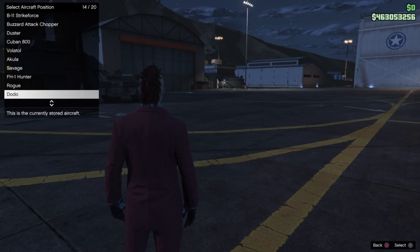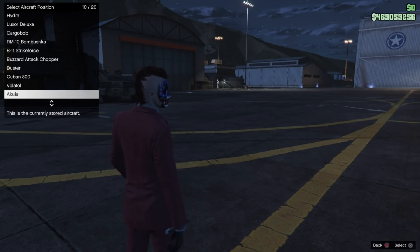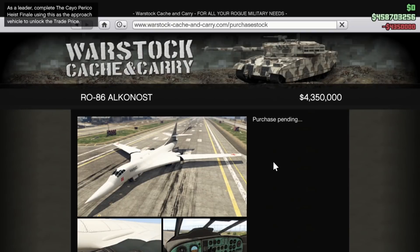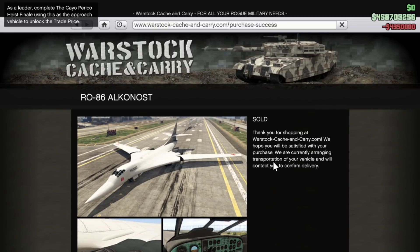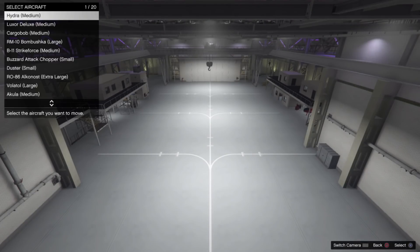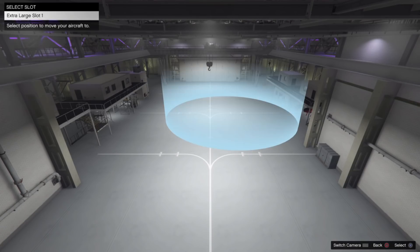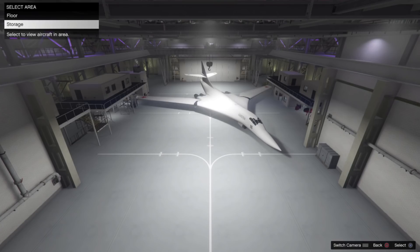You store it in your hangar, so that's a paywall right there — you have to have a hangar to store this vehicle. It takes up the whole entire hangar; you can't put any other vehicles in there, which is kind of dumb because there does appear to be space for at least one more plane. As you can see on screen, it takes the extra-large slot, and you could easily fit another plane to the side.